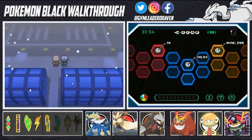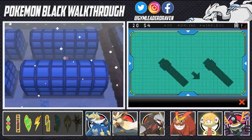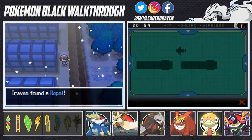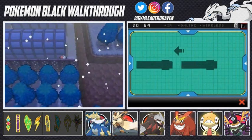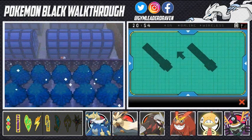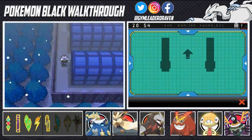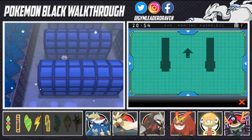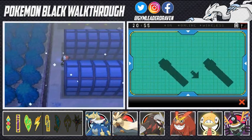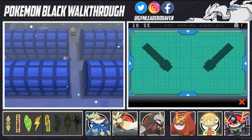Let's use the Dowsing Machine around this area — you'll definitely find some hidden items here. We find a Max Ether, gotta love that. And searching around a bit more, we also find a Paralysis Heal. That's pretty much it for hidden items in this area.